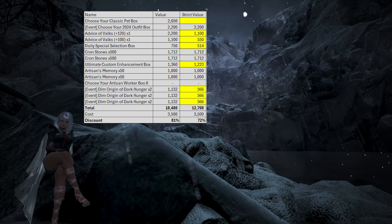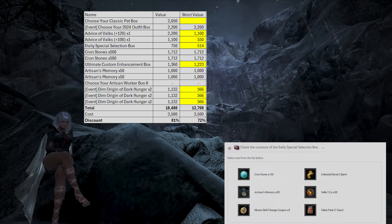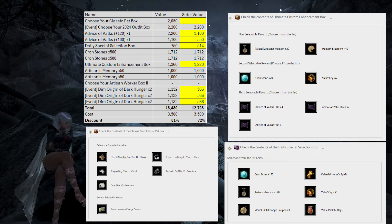The Artisans Worker Box I didn't value since Artisan workers don't really have a pearl value. The most interesting items are the Daily Special Selection Box, the Ultimate Custom Enhancement Box, and the Choose Your Classic Pet Box. I value the Daily Special Selection Box based off the Celestial Horse Spirit that you can choose, which is usually 750 pearls on the Pearl store. If you instead choose the Crons, this box will only be worth 514 pearls. For the Ultimate Custom Enhancement Box, we simply chose the 20 Artisans, then the 200 Crons, and finally the 60 stack. All put together, it's worth about 1,360 pearls since Crons are worth 3.424 pearls each and Artisans are worth 20 pearls each.